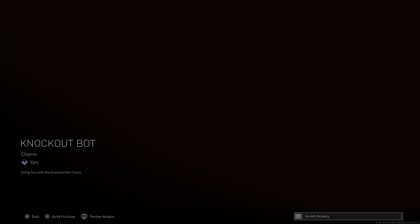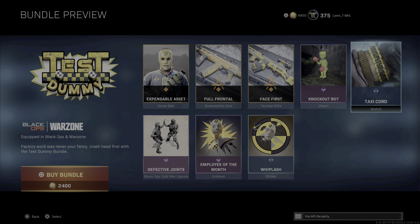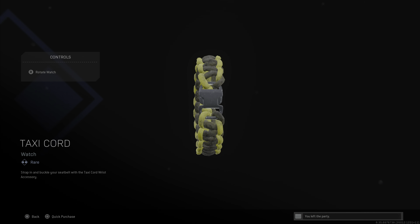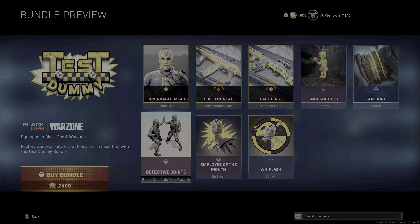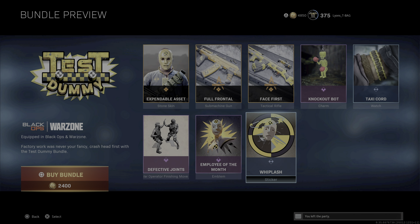I used to love this little game — you knock the head off. That's how old I am. The defective joints finish — I can't actually show you it in Warzone, but I'm gonna go and do them in Cold War. And then this Employee of the Month emblem and then this Whiplash sticker.